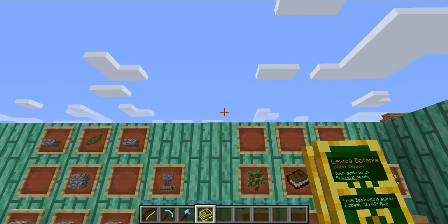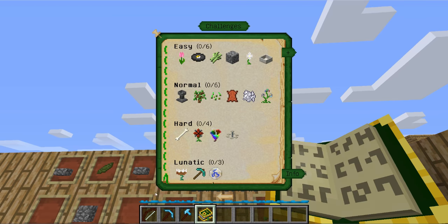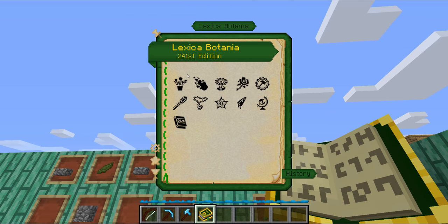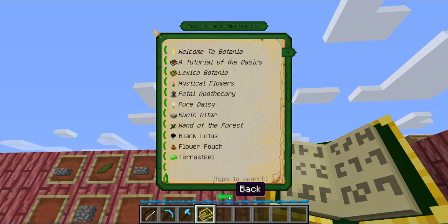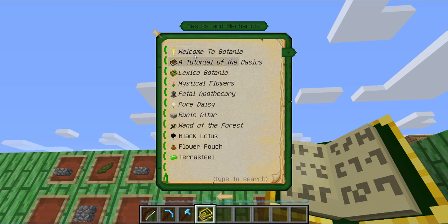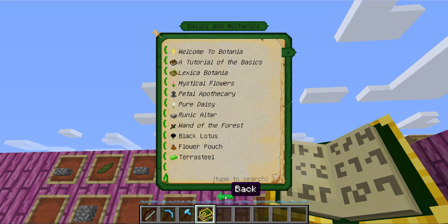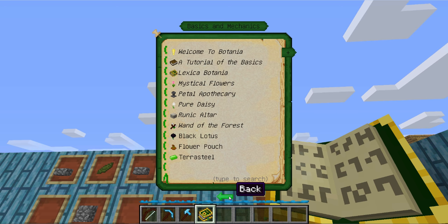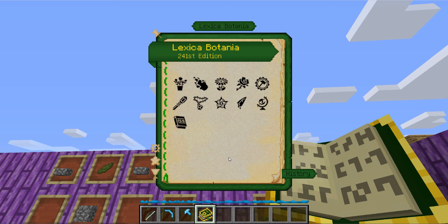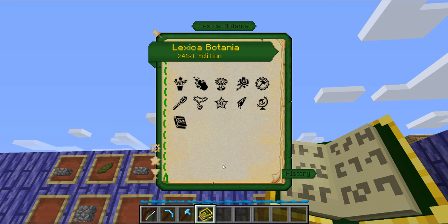It's actually a tech mod disguised as a magic mod. So to start off, once you get your Lexica Botania, I do recommend you can easily go through the basics of mechanics section there, which actually has a little back button down here. Once you click on something, like Welcome to Botania, there's usually a next page button down at the bottom. I do recommend you go through the tutorial — it will give you a good getting started. But I do recommend you just watch my video instead.